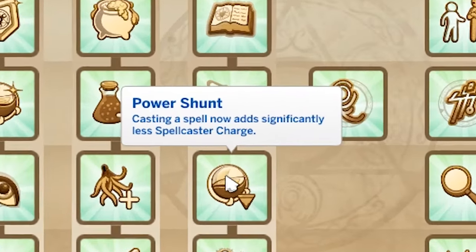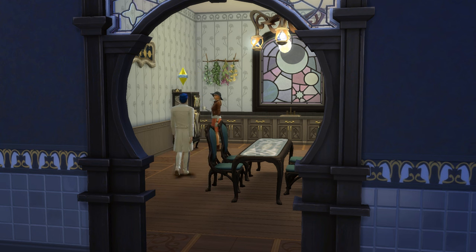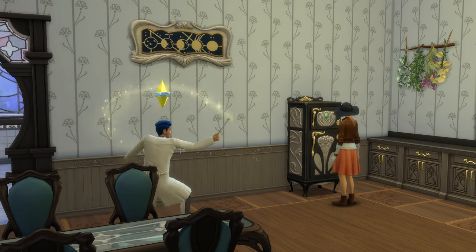At the acolyte rank you'll unlock Power Shunt, which sees all spells add significantly less charge. Testing this I believe it to be about 50% less charge, basically meaning you can cast twice as many spells. Considering most of the time we're getting charged through casting spells anyway, I think this is super useful and you'll find it a lifesaver honestly. I'm giving this four out of five.